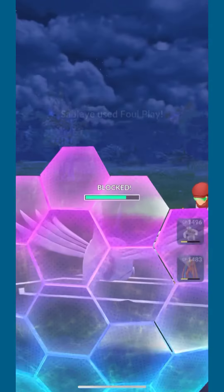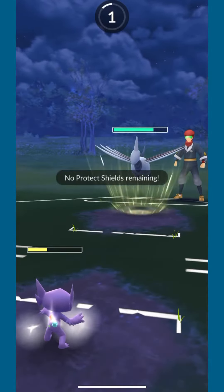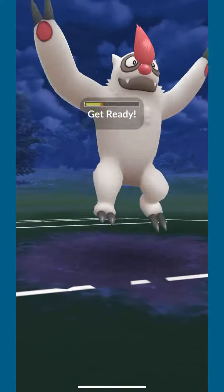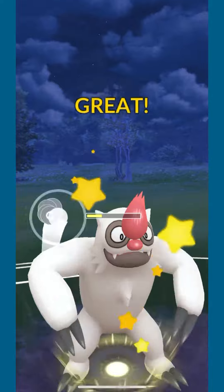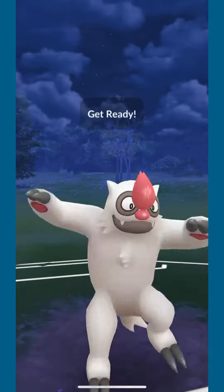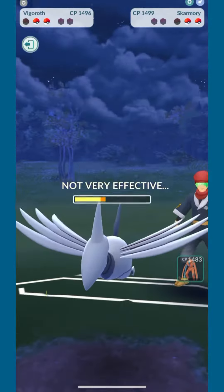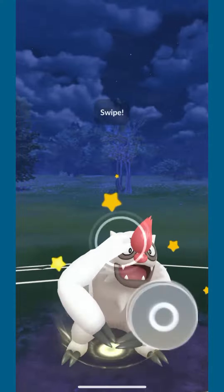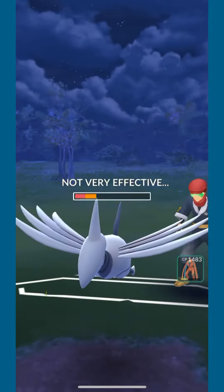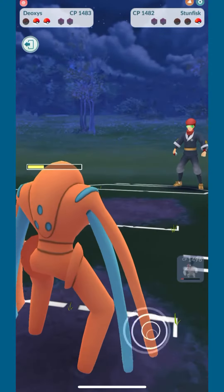With no shields left I have to play very carefully as both of my other Pokémon are getting very low. I come in with Vigoroth, throw one Counter and then a Body Slam. They get one Air Slash through; I throw one Counter and then a Body Slam. Denying the fast moves is not very consistent so it's very difficult to say that's going to always work, and this is going to be a very close game regardless. I get off all three Body Slams and my opponent switches into Stun Fisk, which is not a problem.